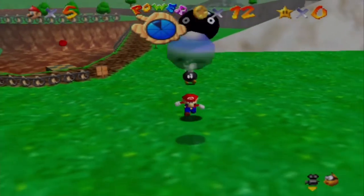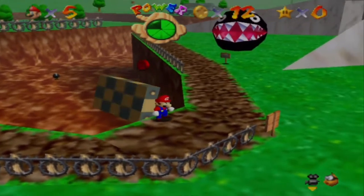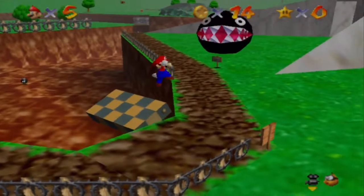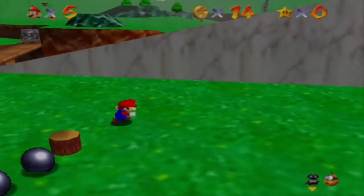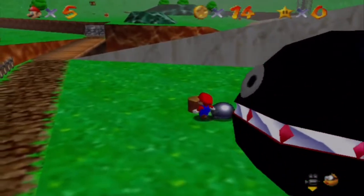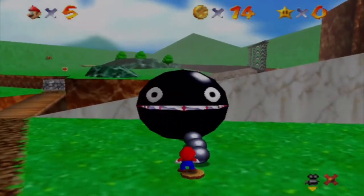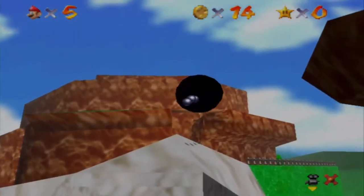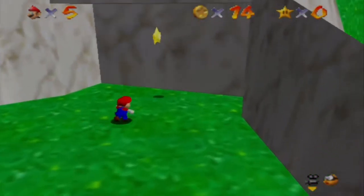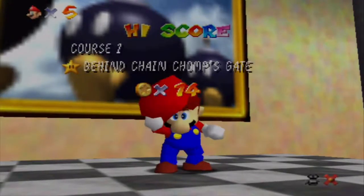There we go. That's good enough — I don't need to be full-healed. I got two ground pounds on that spoke. You have to have three ground pounds though. I was going to throw the Bob-omb right at the chain-chomp so it could fly a little bit and land out of the spoke. But after three ground pounds on the spoke, this chain-chomp will be free. He'll run around for a little bit and then crash the gate where the star was blocked. I'm going to go over there and grab the star.